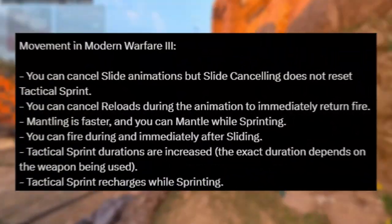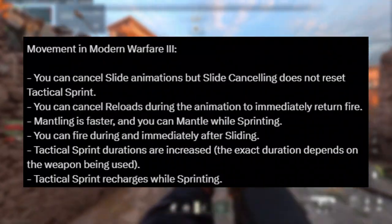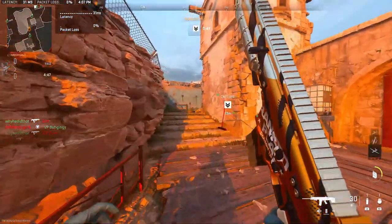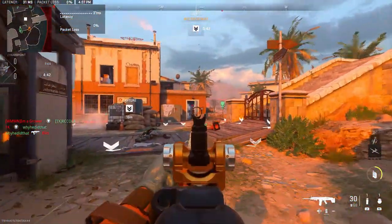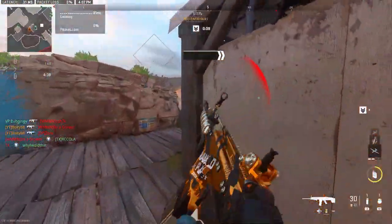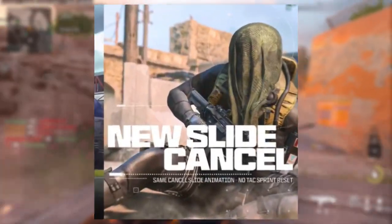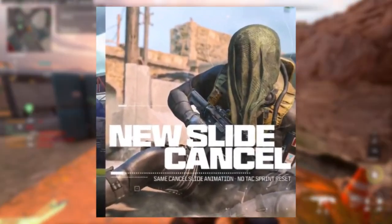So first of all, we've already had some of the basics spoiled to us. You can now cancel the slide animation, but slide canceling does not reset your tactical sprint. You can reload cancel. You can mantle faster and mantle while sprinting. You can fire during and immediately after sliding. Tactical sprint durations are increased, and the exact duration depends on the weapon being used.